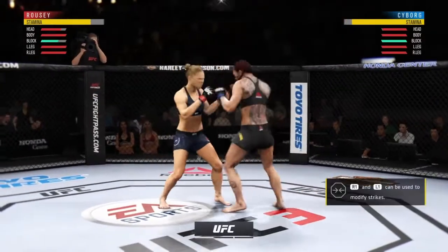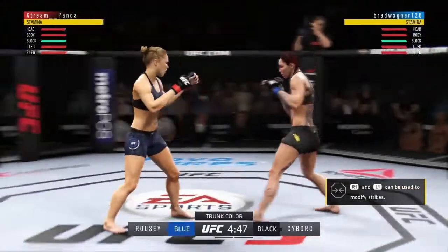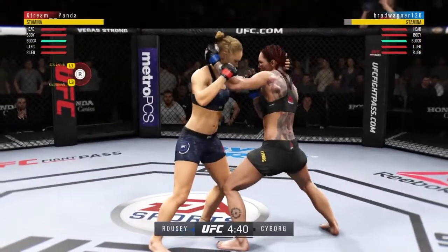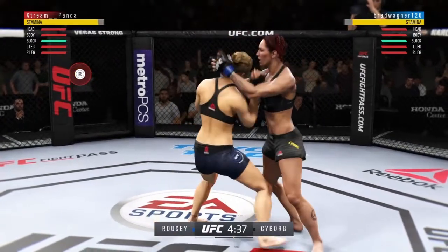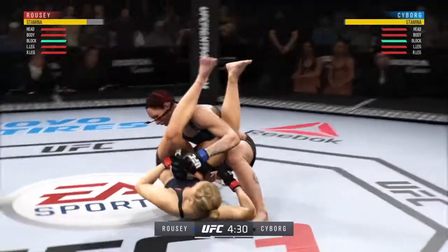I picked Ronda Rousey since we got women's weight class. I grab her real quick. I go to fake a takedown — I meant to do that arm bar. As you see here he transitions to tie. Now I got the arm bar finally. It took me long enough, right.